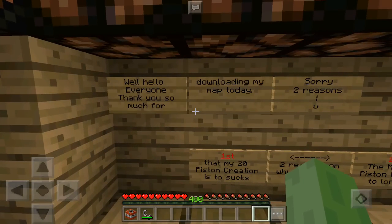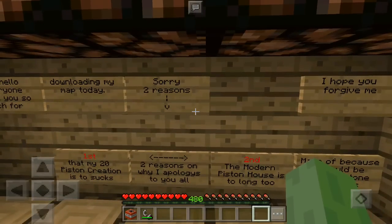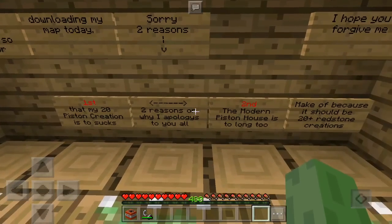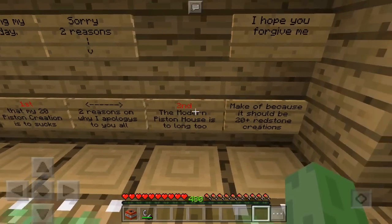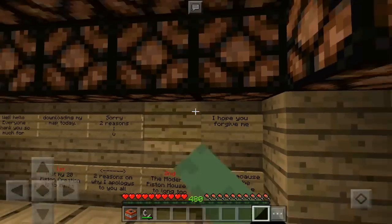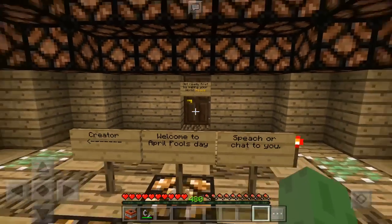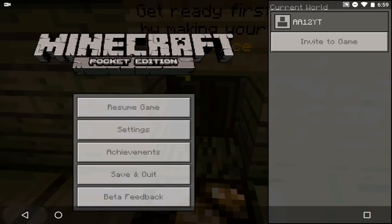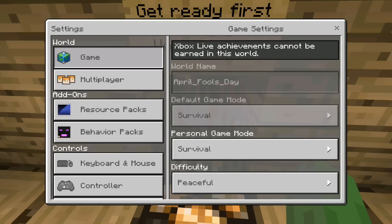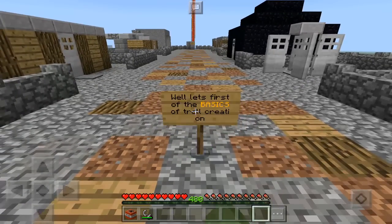Hello everyone, thank you so much for downloading my map today. Two reasons — first, that my 20-piston creation sucks; second reason is that the piston house is too long and it's made of like 20 redstone. I hope you guys forgive him for that. The first thing we gotta do in this map is make our world peaceful, so let's get into the real world and start with the basics of troll creations.